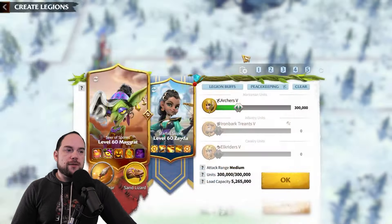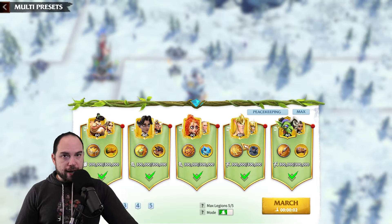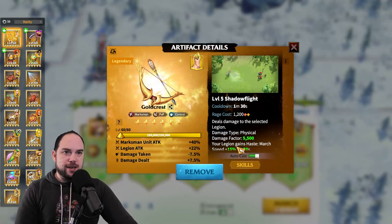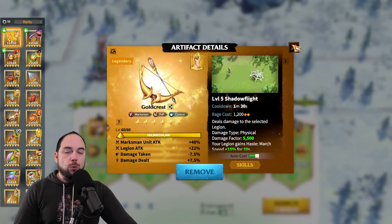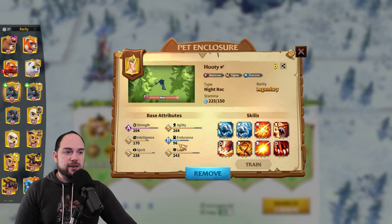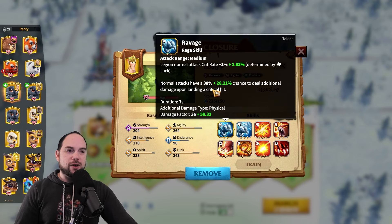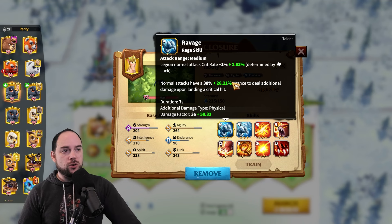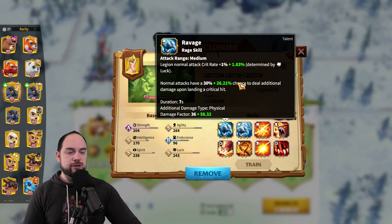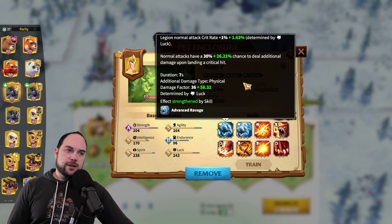The final hero combo I'm using is going to be Sin Frey. Sin Frey with the Gold Crest is outstanding and still very performant for me, and I am using the Night Rock — this Night Rock is teched out. Advanced Ravage does the thing: I've got a 56.2% chance on normal attack to trigger my Ravage. This is good.